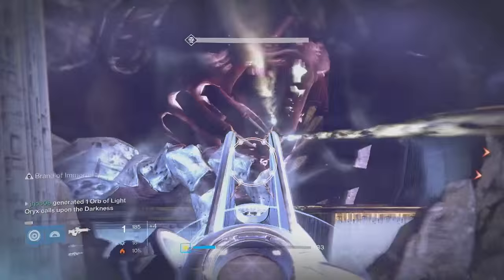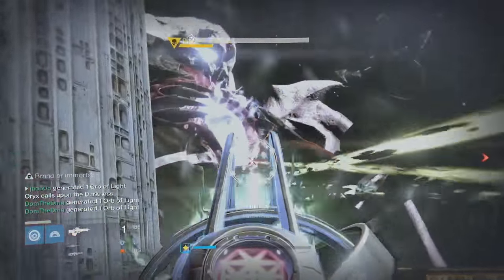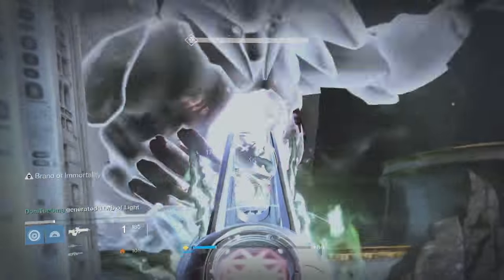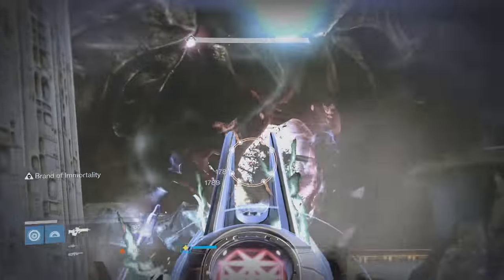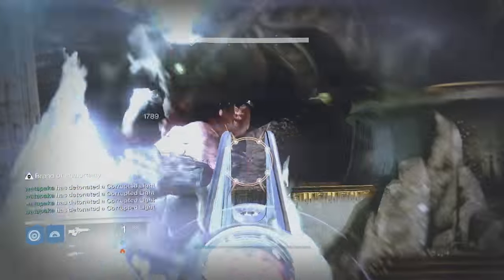In order to do that you need to not corrupt the Orbs of Light — the Corrupted Light, or whatever they're called. You have to wait until the fourth round when you have all 16 bombs ready, and that's when you detonate it to clear all his health and defeat Oryx in a single blow. That's how you complete the fight for this week — not that much different from doing it regular.